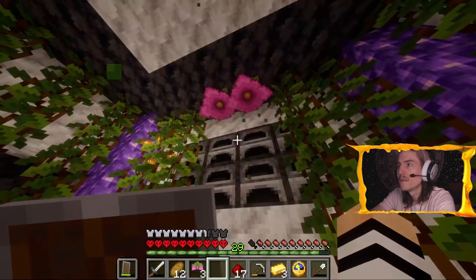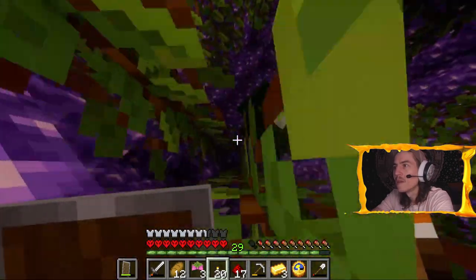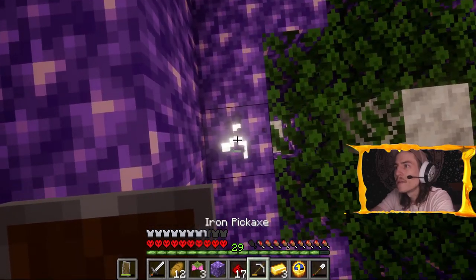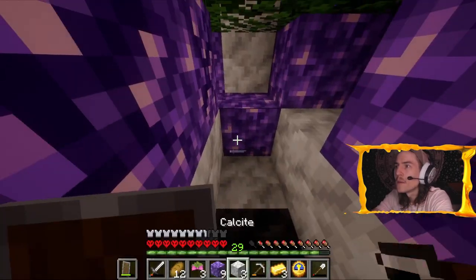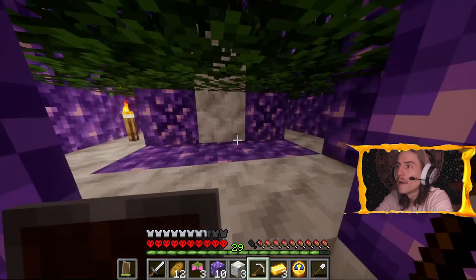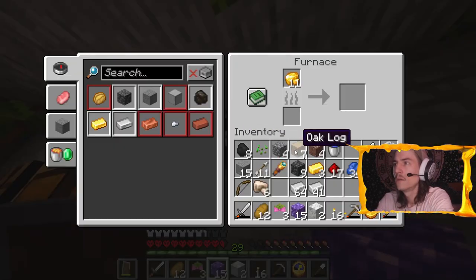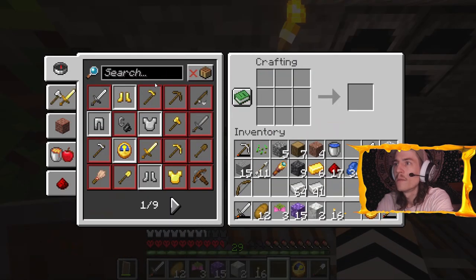I'm almost level 30! About time to get some diamonds — I don't even remember where I saw those diamonds. I really want to underlight this real quick. Not sure what I'm doing right here, I'm super stunned. I have an idea — probably not supposed to destroy that one. Maybe I was, I'm not sure. I need to cook up this gold. I need six redstone and then sticks for powered rails. How do I make a stone button? I could do a wooden button.